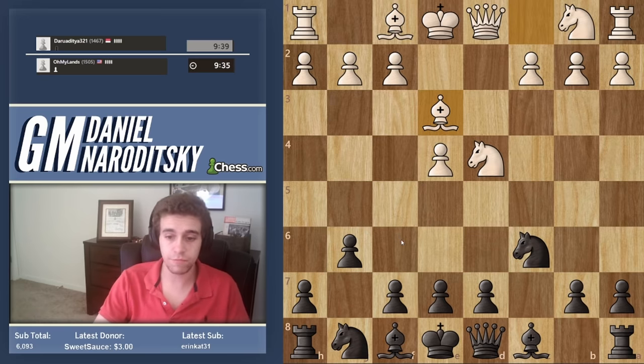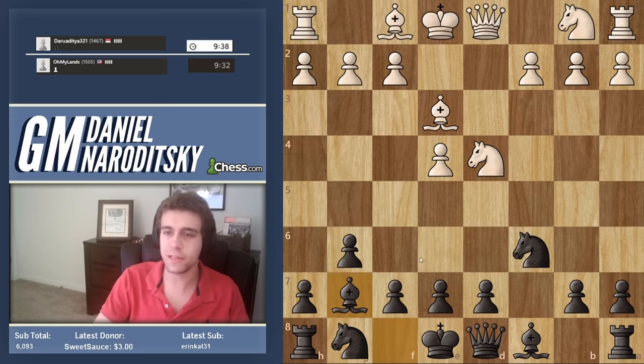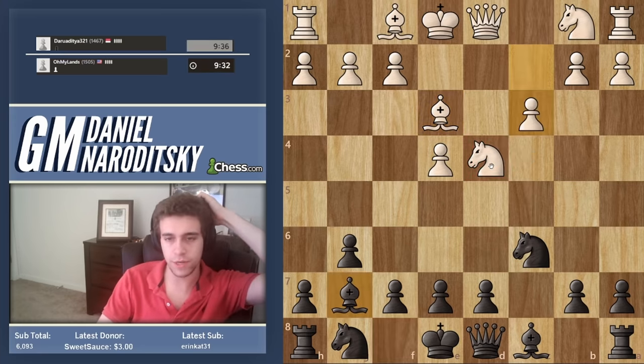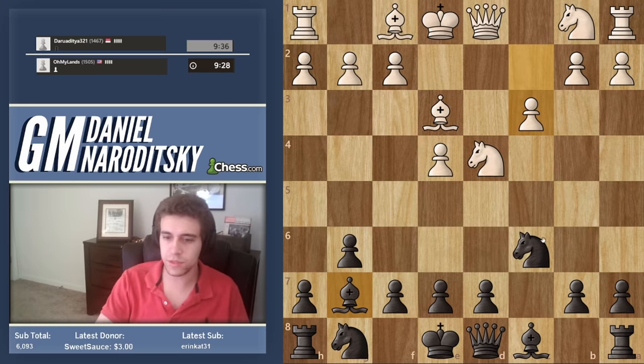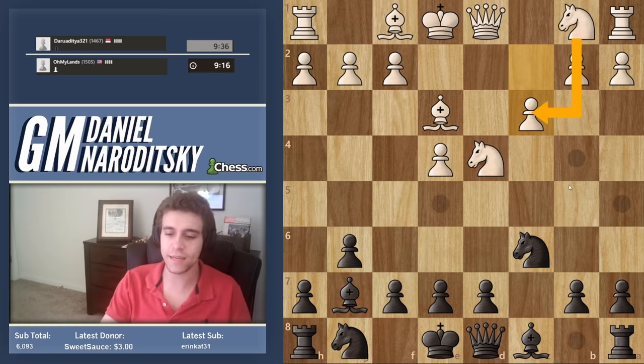It features simple development moves and can lead to really good positions if white is not careful. We fianchetto the bishop, applying immediate pressure on white's center. c3 is already a mediocre move — on one hand it reinforces the knight and takes some power away from the bishop, but on the other hand it doesn't develop the knight, takes away the c3 square from white's knight, and white will end up developing very passively.